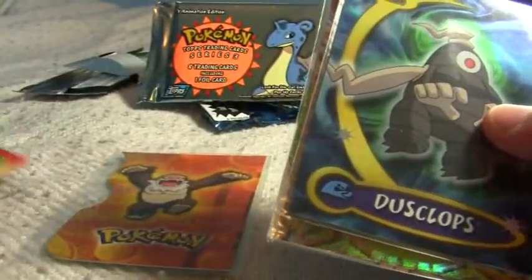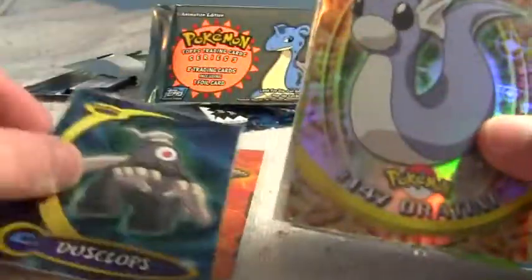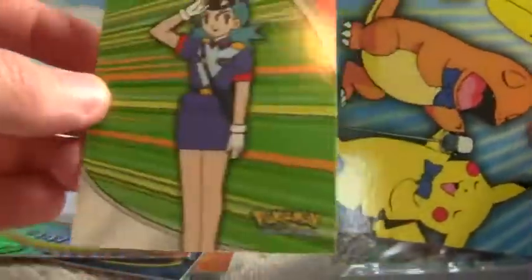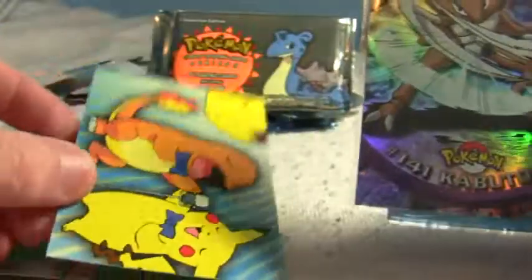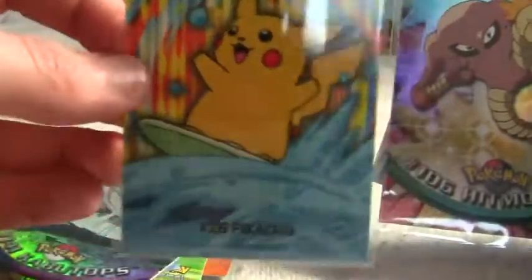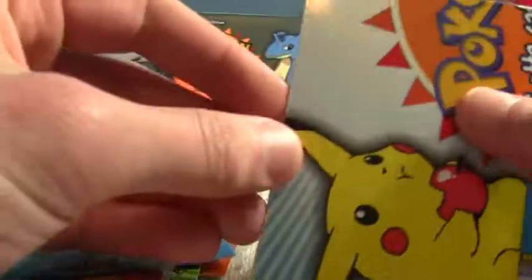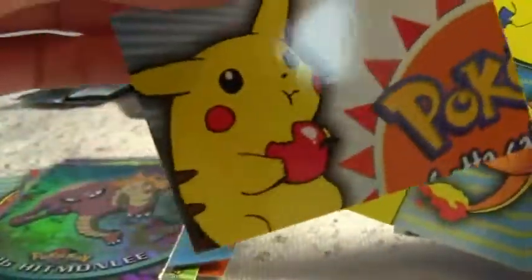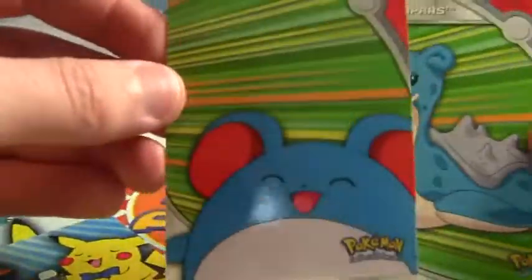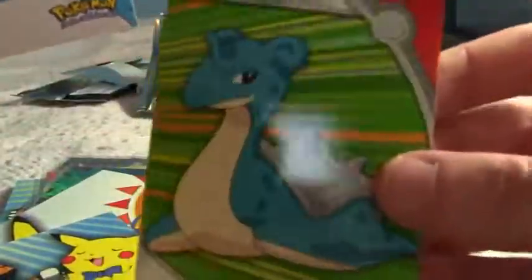So we have that amazing Slaking die cut, then Dustox foil, Dratini foil, these Heroes and Villains insert cards — Officer Jenny, puzzle piece, Kabutops foil, that Surfing Pikachu insert at eight of ten, Hitmonlee foil, the puzzle piece Pikachu eating an apple, and the singing Charmander Pikachu. Meryl Heroes and Villains. And Lapras Hero and Villain.